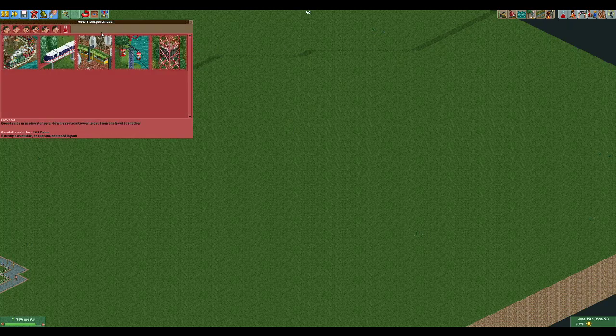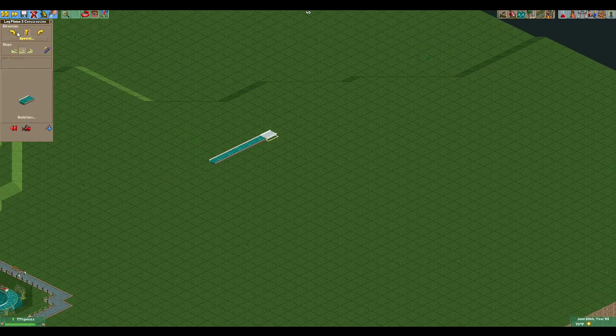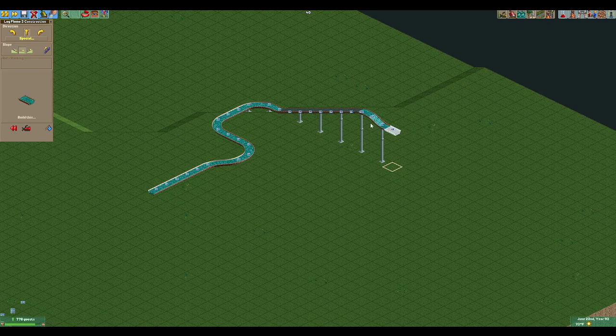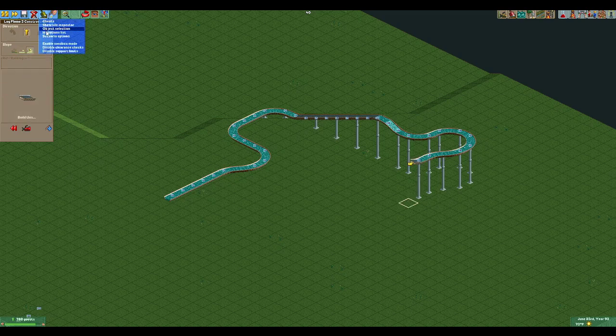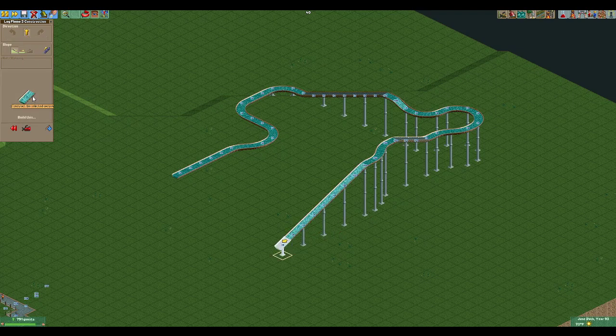Let's build a simple layout. We'll build without a station first and add it later. I'll do maybe five tiles for the station area. Log flumes can be built in a lot of different ways — many are built in a concrete trough. We're going to build a more traditional Arrow log flume. I like to put a little drop after every lift because they usually disengage the lift. We'll meander a bit and then go up — I'll turn off the support limits to go a little higher, which isn't uncommon.